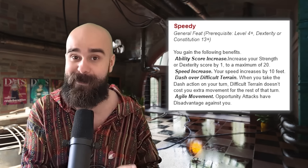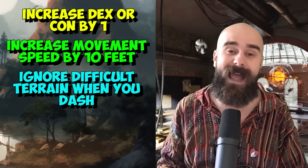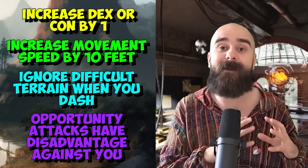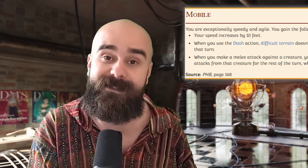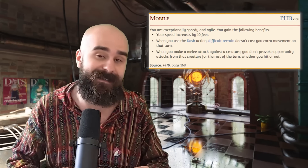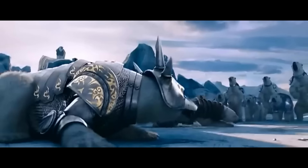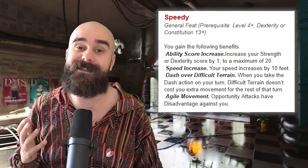The next new feat is Speedy, and it seems suspiciously familiar. Increase Dex or Con by one, increase your movement speed by 10 feet, ignore difficult terrain when you dash, and opportunity attacks have disadvantage against you. This is just the Mobile feat — it's almost identical, except Mobile gives you immunity to opportunity attacks from creatures you hit, and this gives all creatures disadvantage on opportunity attacks against you. A free disengage against one creature is better than every creature just having disadvantage on opportunity attacks against you. However, Speedy gives you an ability score increase, so it is probably better than Mobile. Mobile was already a good feat, so this can chill in A-tier.